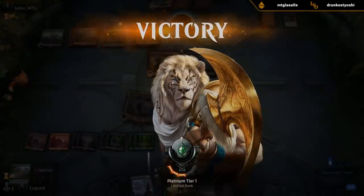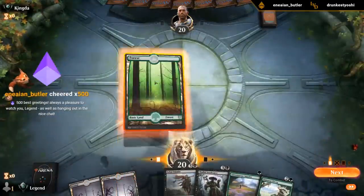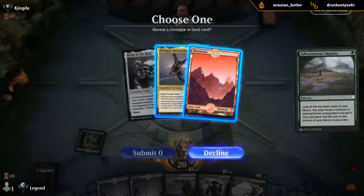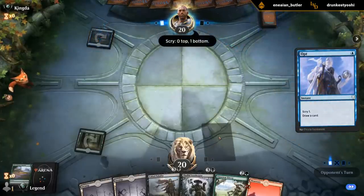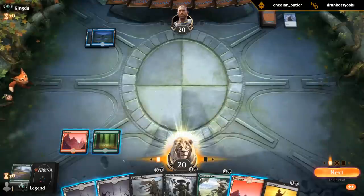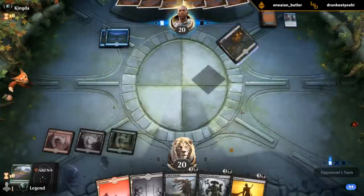We do have two shuffle effects — Grow from the Ashes and Skittering Surveyor — so they will eventually come back. Probably thinking Mountain for now. Be disciplined. Alright. Let's go.